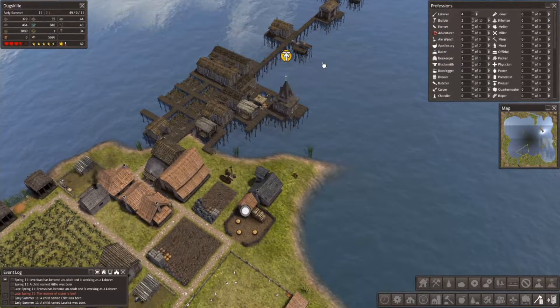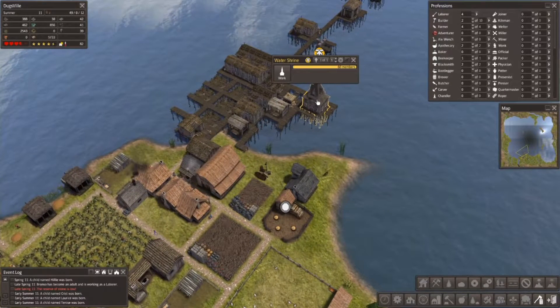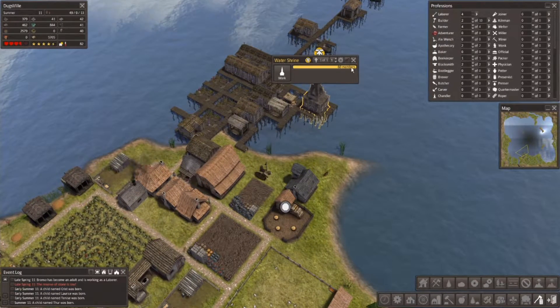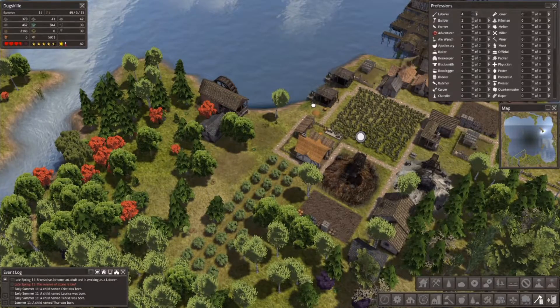Happiness has gone up by a half star. We are maxed out for the water shrine here, so maybe I'll make another shrine somewhere else just to keep that going. The thing that kind of stinks is that's one person employed for only 60 members, when I could have a courthouse that does like 380, or a church that does 200 — so that's something to consider when placing those.